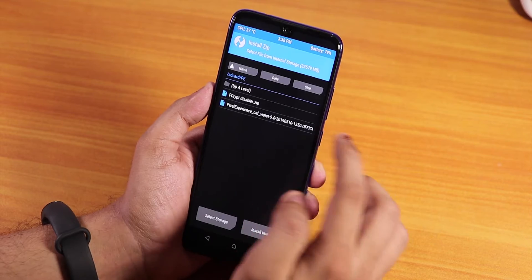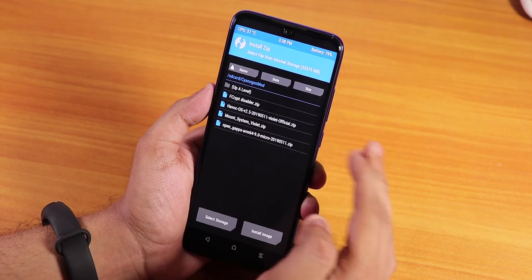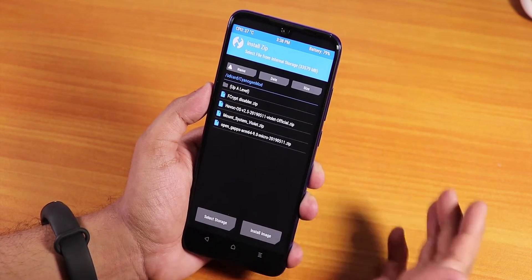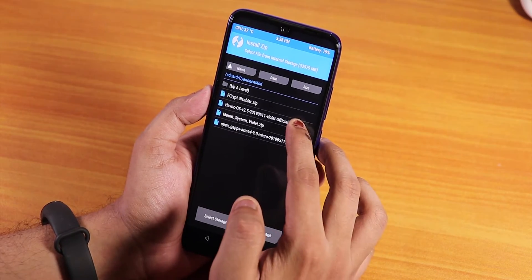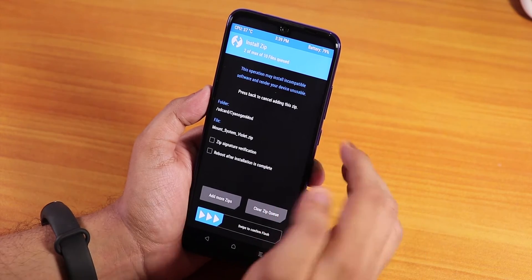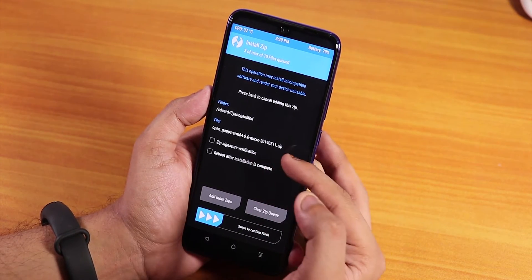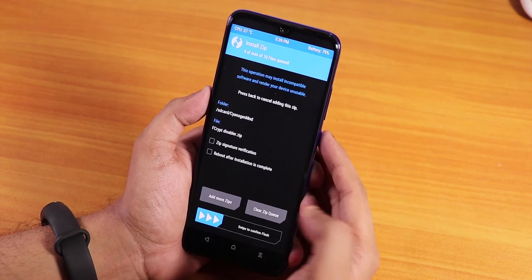Once that's done, go home and go to Install, then navigate to your download folder. Select the ROM file first. Then tap Add More Zip and select the mount system zip — this is required to flash GApps on Violet. Tap Add More Zip again and select the GApps zip; I've downloaded ARM64 Android 9.0 micro GApps. Add More Zip one more time and select the F-Crypt disabler, which keeps TWRP recovery on the stock vendor. Now swipe to confirm flash and wait.